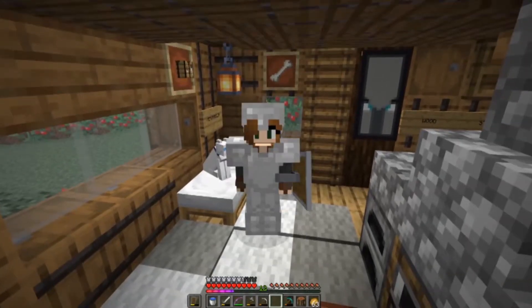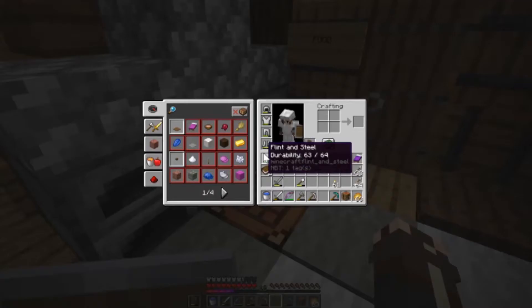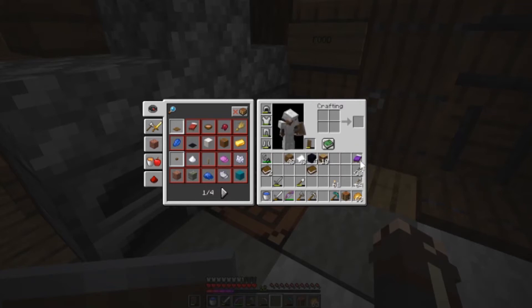So in this episode we're gonna use our two first diamonds and we're actually gonna make an enchanting table out of them. And as you can see I already gathered the obsidian. I do have the book for the enchanting table. I do have ten bookshelves and two books and some paper. So what we need now is a bit more leather, so we should go zombie hunting.